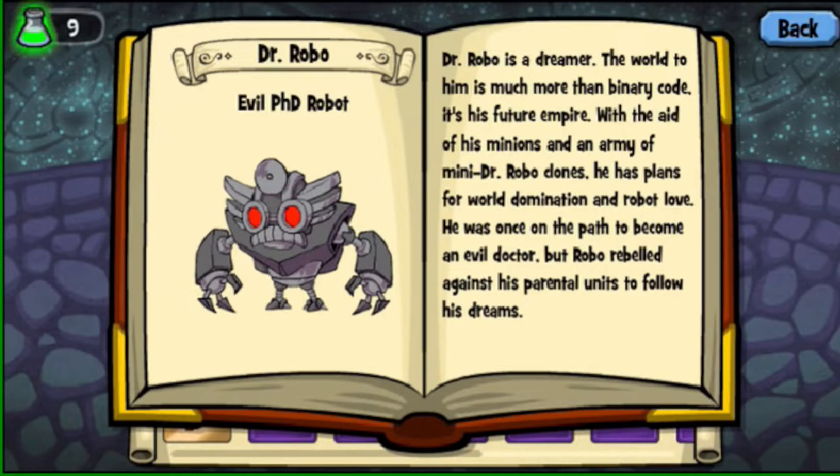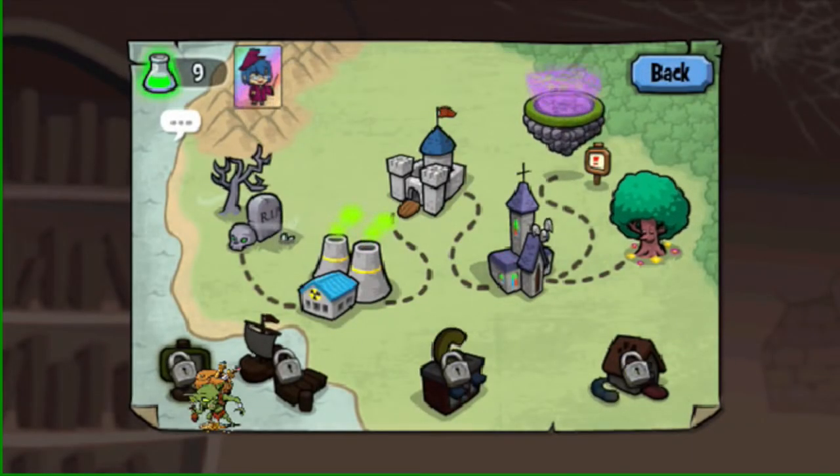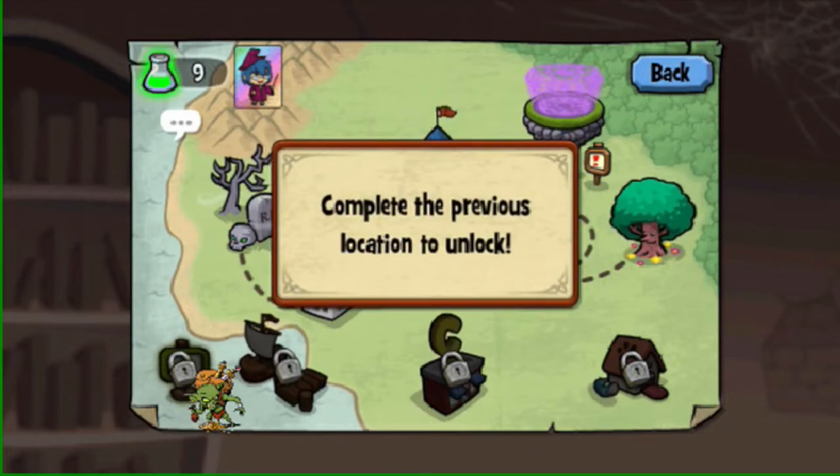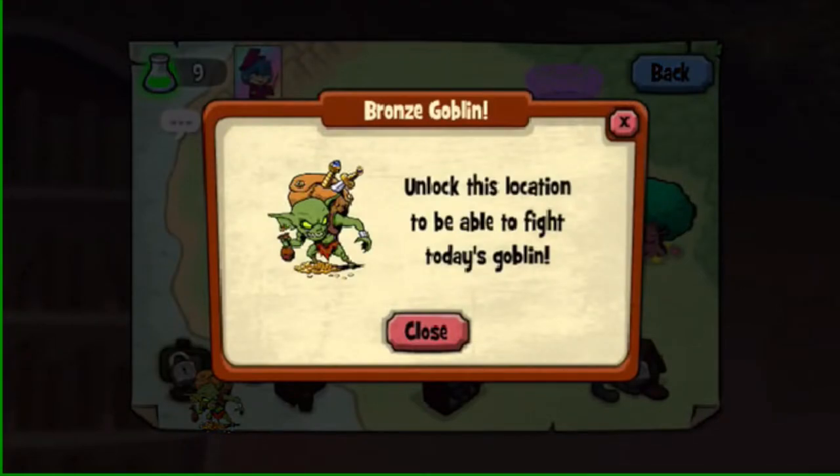Dr. Robo is the most efficient dust-per-energy boss there is. Whenever you can't fight the rest of the map, fight Dr. Robo. Also, what you want to do is try and unlock to the docks. After the docks, don't even bother trying to unlock further until you've hit like level 30, because the difficulty spike is unreal. You'll be able to beat the docks, but you will not be able to beat the enchanted caverns, which is the first area on the second map. The reason you want to beat up until the docks is because the goblins — which spawn once a day — will give you dust, a card, and gold.